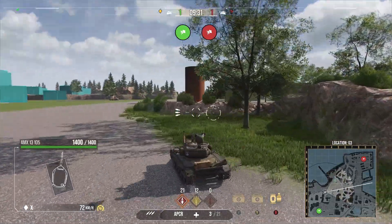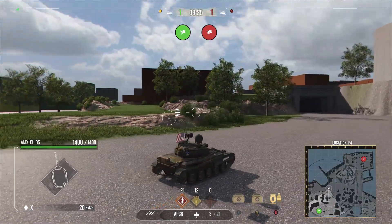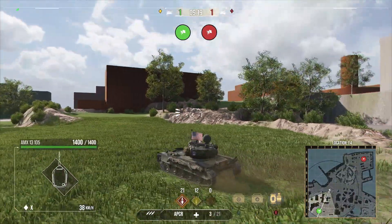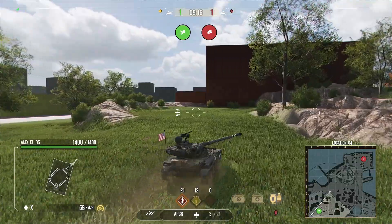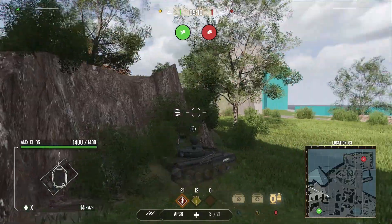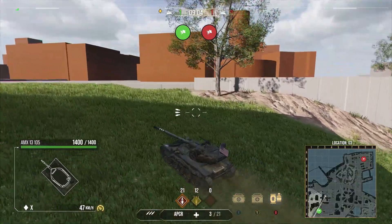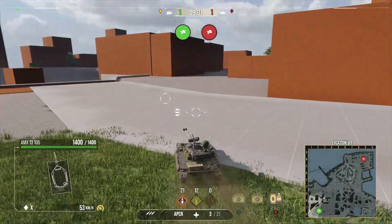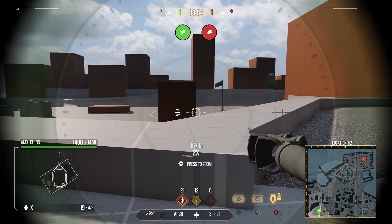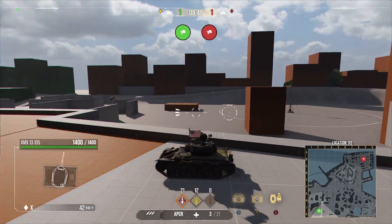I don't know if those are gonna be buildings or what they want to do with those yet. We can go up right here — I noticed this whenever I was going through the map. So you have the cap circle back there. Let's say they're capping your base — all you have to do is just get up. There are many avenues to get up here. You'd be able to get up here right over that tunnel, which I think is pretty cool. You can actually proxy spot people if you're over the tunnel. You can come down here — they do have that one building to get in the way, but they have all this elevated area here. So it's gonna be very, very interesting trying to cap the base.